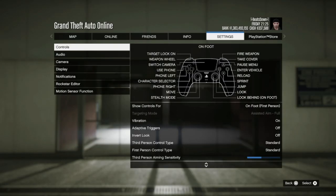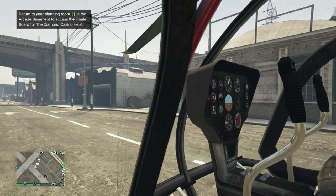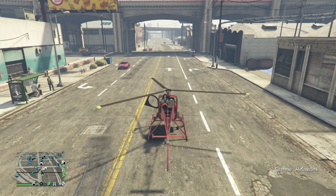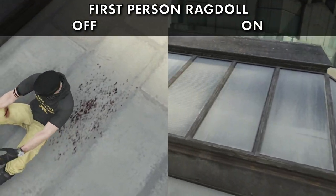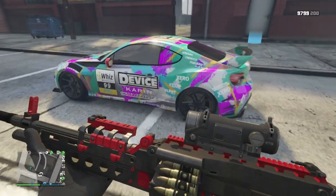Now go to Camera and have Allow Independent Camera Modes set to On. Now you are able to choose certain circumstances where you will stay in first person and times where you won't. For example, with First Person Ragdoll off, if you get knocked over or fall off a building you'll switch to third person so you can actually see what's happening. This is the same when getting into a vehicle.